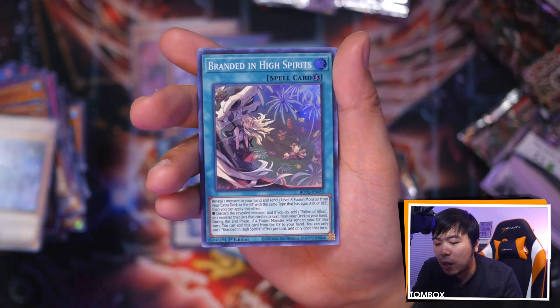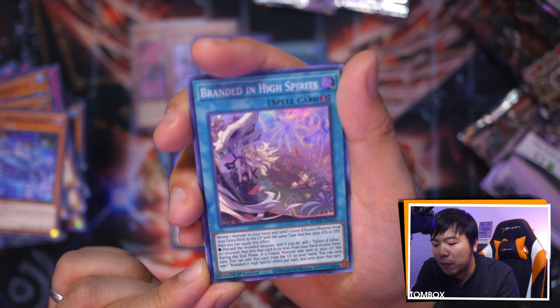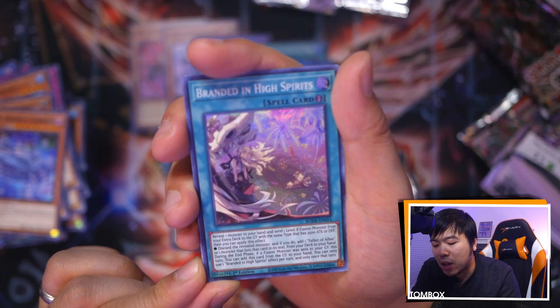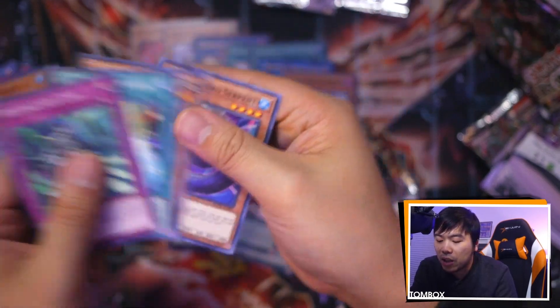Salt Carrier and we have Branded in High Spirit. I believe this is the card that lets you reveal a Level 8 or higher Fusion monster from your Extra Deck of the same type that has 2500 ATK or DEF, and then you can apply the rest of these effects — which is really really good. And that's the end of it! Well, that's it for my opening. Maybe you guys will have better luck in your box. When you win the giveaway I will be shipping it directly to you — an early box of Burst of Destiny, basically a free box to crack open. Hopefully you guys get a blessed box with all the best cards. Make sure you smash the thumbs up, hit subscribe, ding the notification bell, and I will see you guys in the next one!